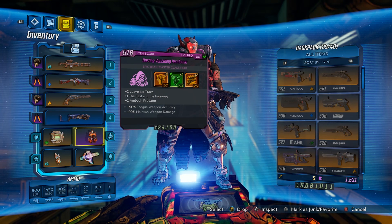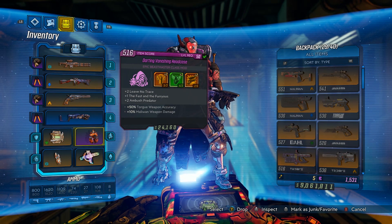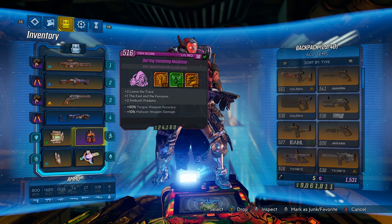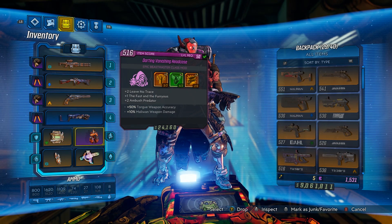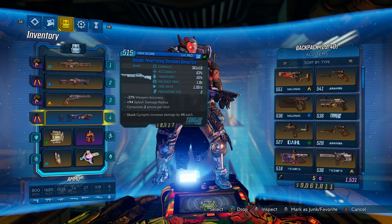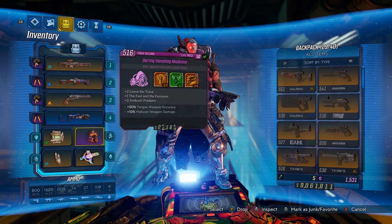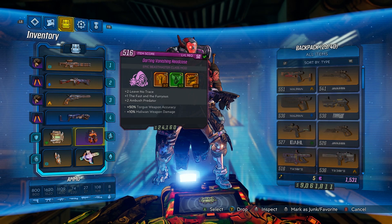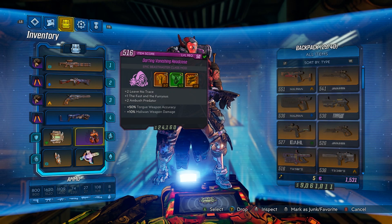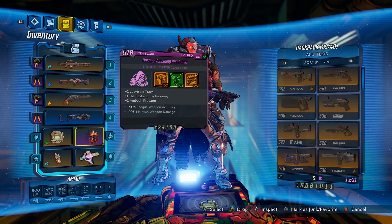For the class mod I'm using a purple that gives plus two to Leave No Trace, plus one to Fast and the Furious, and plus two to Ambush Predator. A huge thing I like about this class mod — the reason I'm using it over a plus three to Leave No Trace mod — is it gives plus 50 Torgue weapon accuracy, which is super good for the Bang Stick. If at all possible get a plus three class mod with Leave No Trace; the other two bonuses are almost irrelevant. As much Leave No Trace as you can get is the ideal class mod for this build.